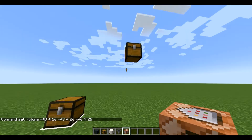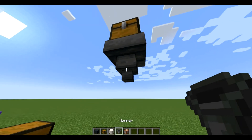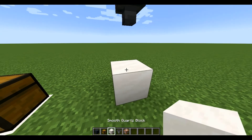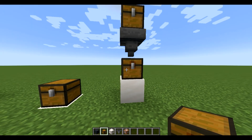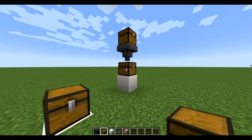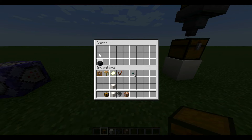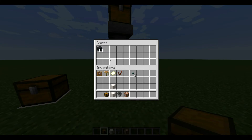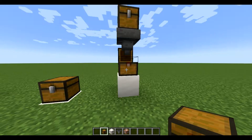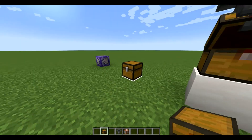Now you can see an ugly flying chest that you can't even open. But don't worry about it — I used my 200 IQ brain, so I'll add another chest with a hopper above it. Put an item in the first chest, but you can't do it with 2 different items so don't try it. You can try all kinds of items and get an infinite amount of them until you play.